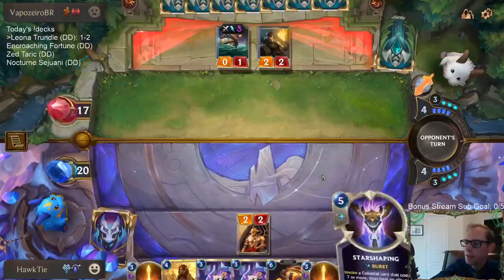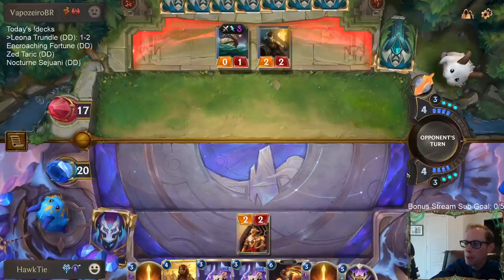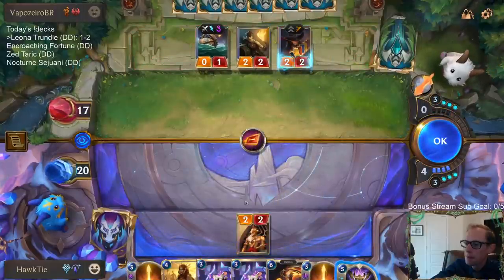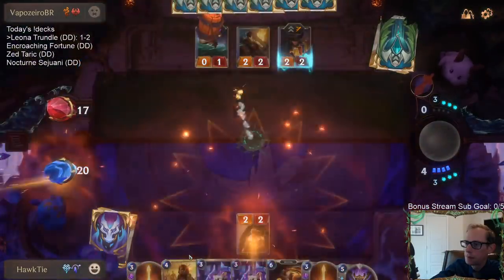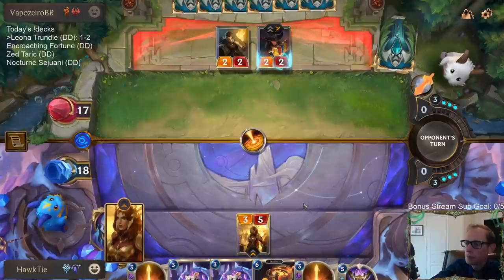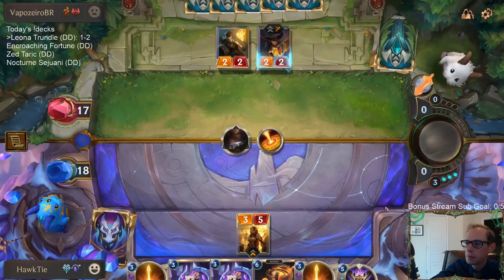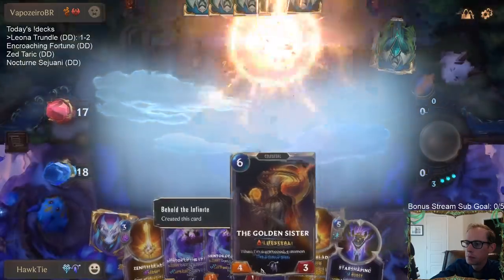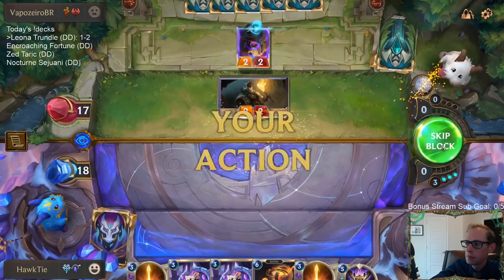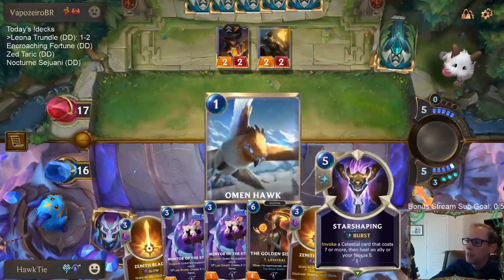I'll just pass to see if they play something else, then attack and challenge the Powder Keg - but I think the better option was just to pass and see if they'd play something else. I really wish this was Raven again. I'd love to play just a 5-5 right now.